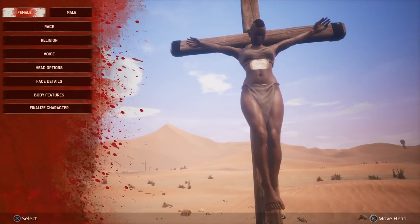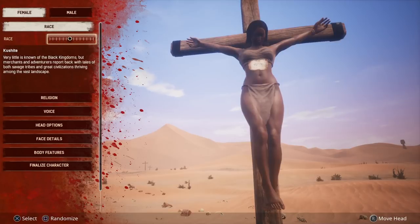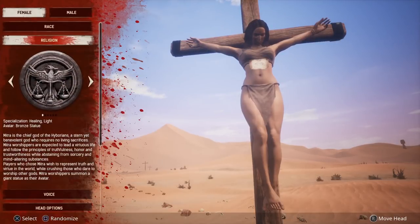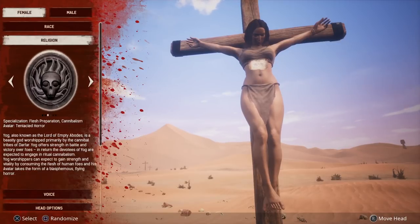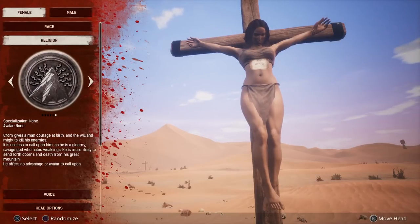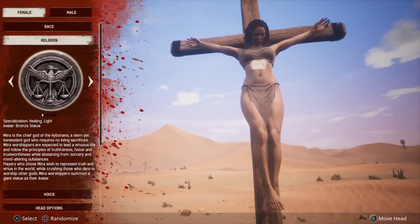The way character customization works is pretty neat. You can choose your male or female gender, and your race — though it doesn't matter too much in my opinion. You can use default skins or customize on your own. For religion, you can choose a starting religion or start with none for a harder experience. These religions give different specializations when you learn them or craft their temples.